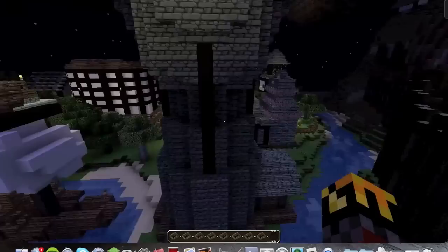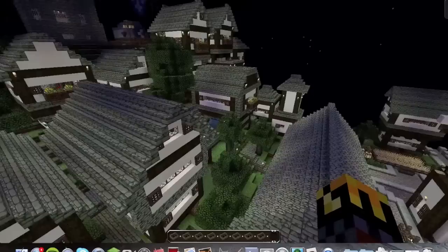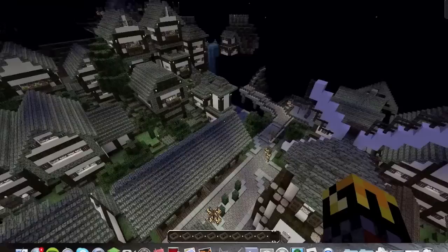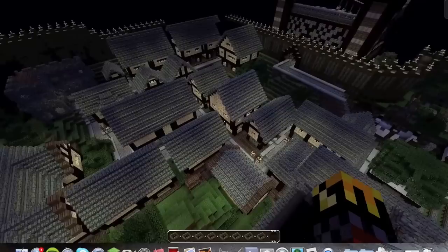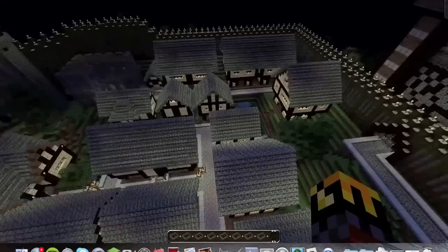There's a windmill over there and lovely houses up on the hill. This is where the normal people would live and over here is where the posh people live. And there's also the spleefing arena.